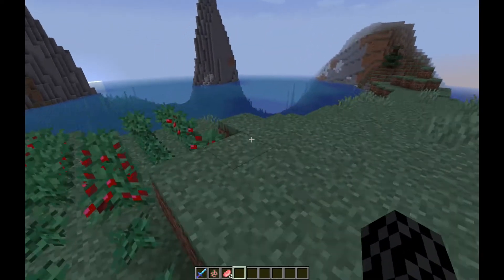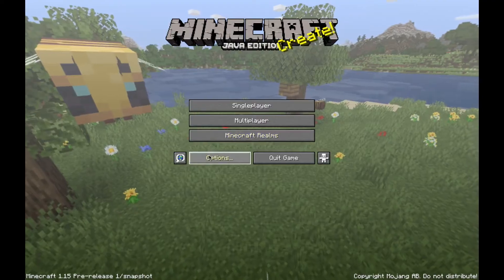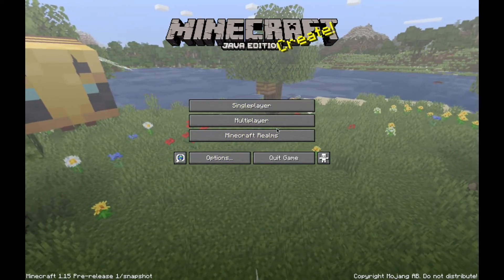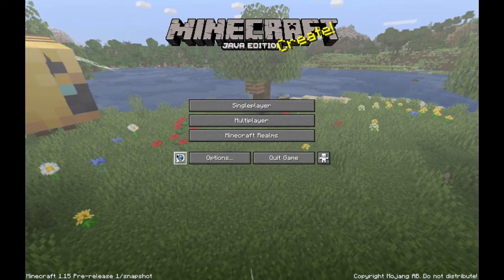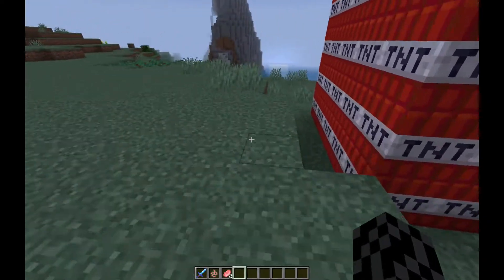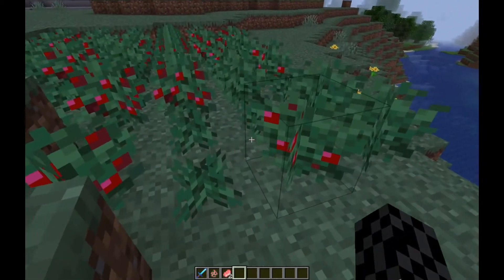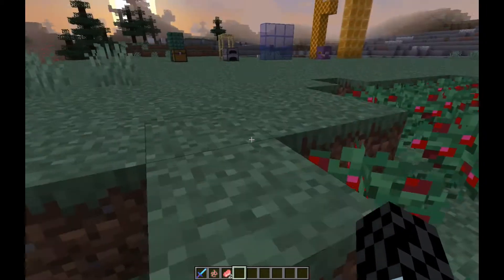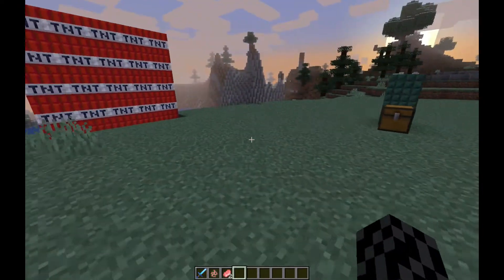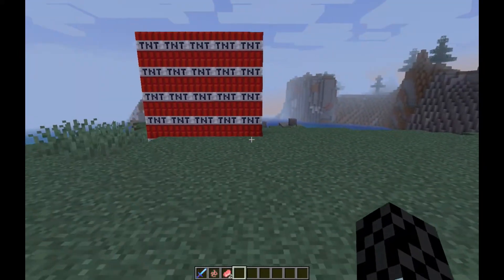Which came in the pre-release: title screens and menu screens — the buttons have a new highlight, which is pretty cool. I guess they wanted the buttons to be more noticeable, to be highlighted. Let's get into the other stuff in the pre-release, and I will get into the TNT at the end of the video.